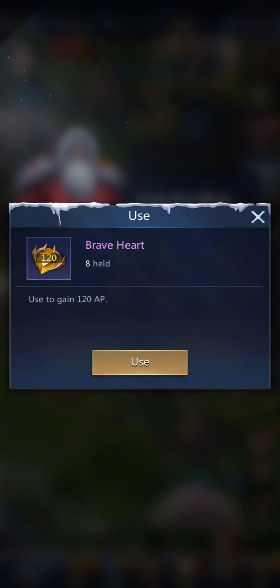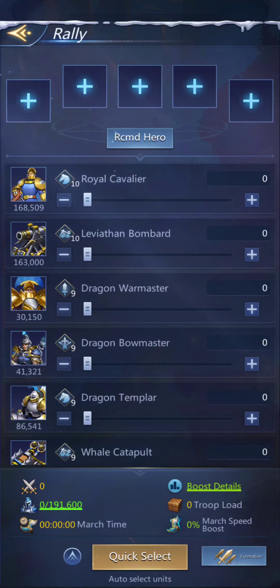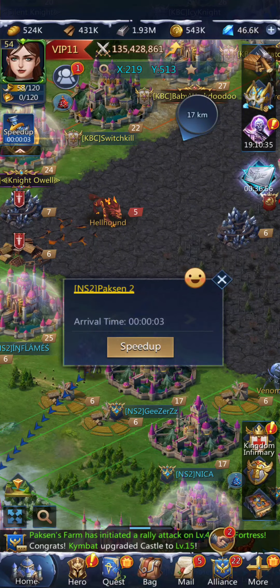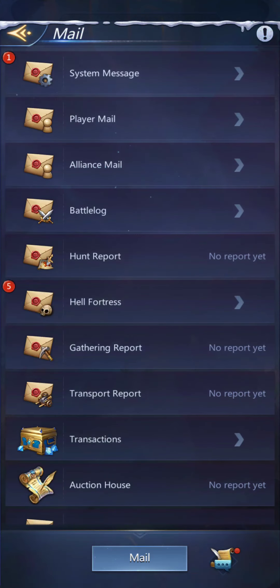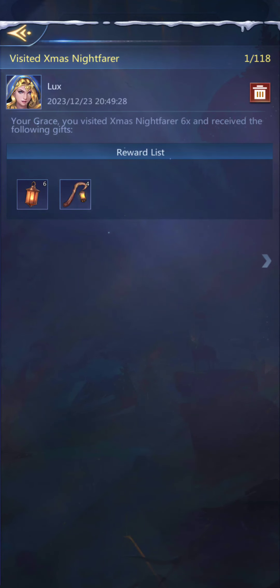I've got some Bravehearts, I'll go ahead and use that. You can just send one cavalry — they're fast. You won't always find these special characters near you, so you can just send one cavalry person. From the System Message for 'Visit Christmas Nightfarer,' I got six lamps and four canes.